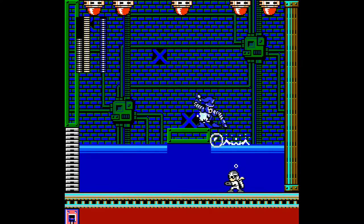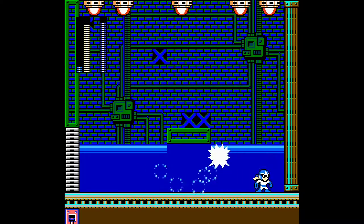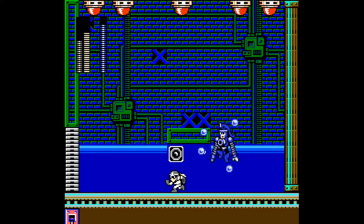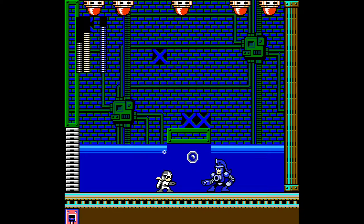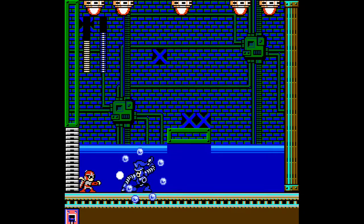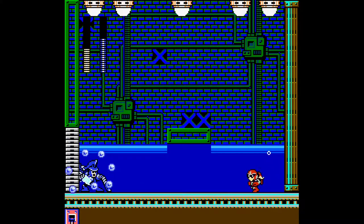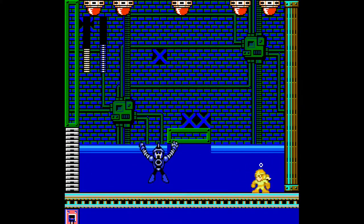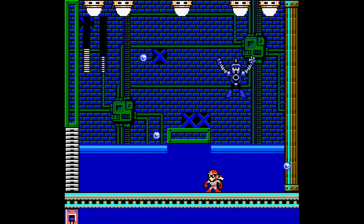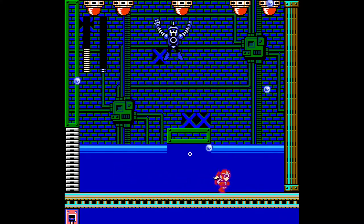Is this guy weak to the water weapon? Actually, this weapon is really good against this guy. I thought it would pierce the bubbles around him much more easily, but this works really well. Let's just do this the traditional way here — I'm just wasting my ammo screwing around. Pump Man isn't too bad either way.